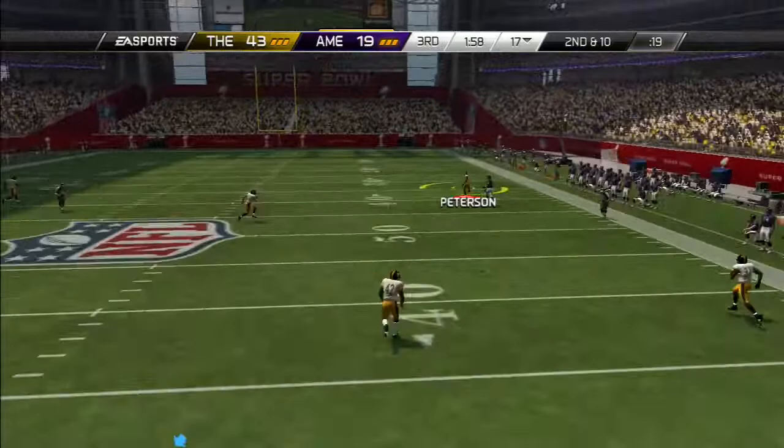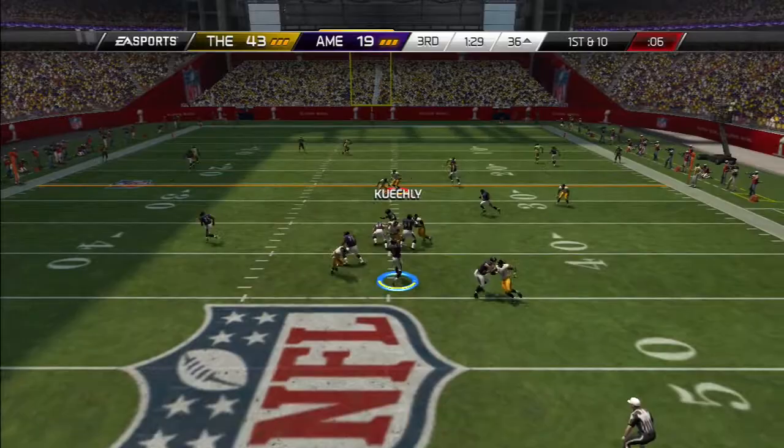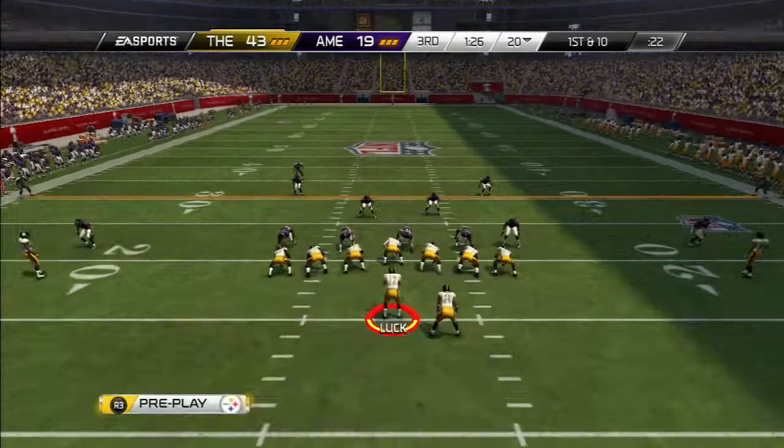Second and ten — Flacco goes deep and tries Patrick Peterson, completes it to Nate Washington. I guess that's the way to go against elite corners — just go right at them. Flacco going to test his luck again, but Patrick Peterson says no touchdowns for you. There's Patrick Peterson with his second pick of the Super Bowl.